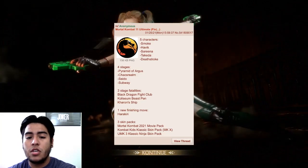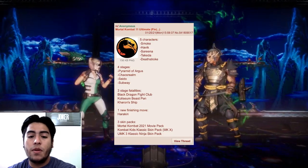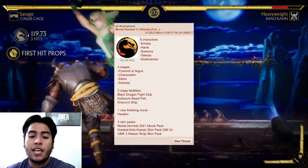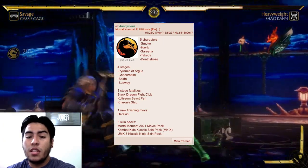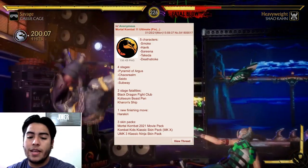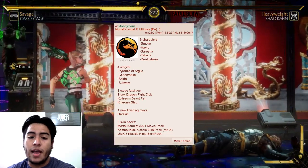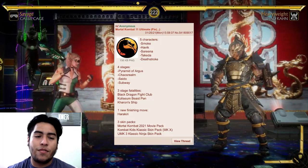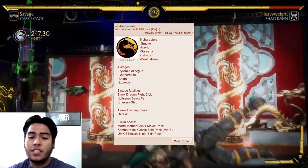The leak states: five characters — Smoke, Havoc, Serena, Takeda, and Deathstroke; four stages — Pyramid of Argus, Chaos Realm, Saido, and Subway; three stage fatalities — the Black Dragon Fight Club, Coliseum, Beast Pen, and Karan's Ship; one new finishing move — Harakiri; and three skin packs — a Mortal Kombat 2021 movie pack, a Kombat Kids classic skin pack from MKX, and the UMK3 classic ninja skin pack. That's it — no claims of being from NRS, just raw information.